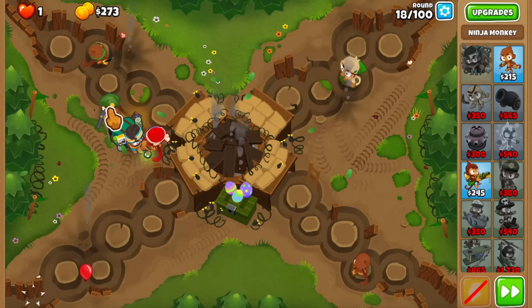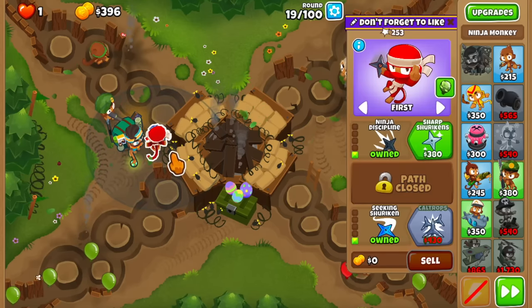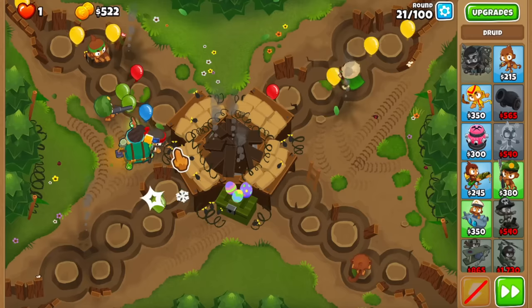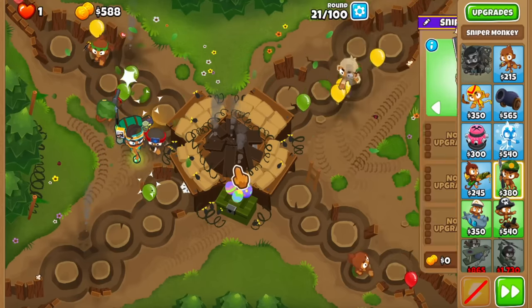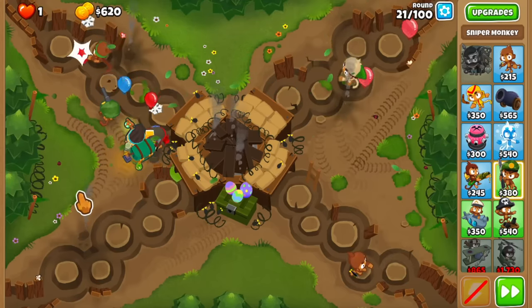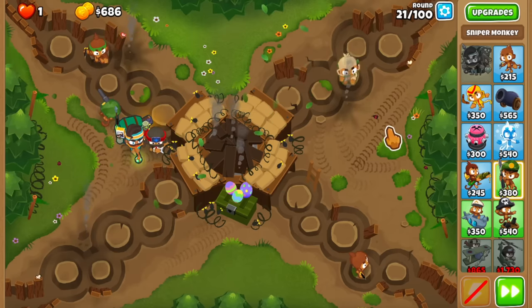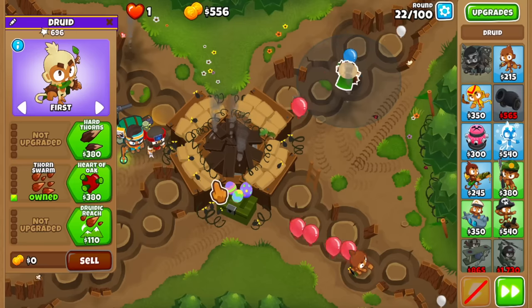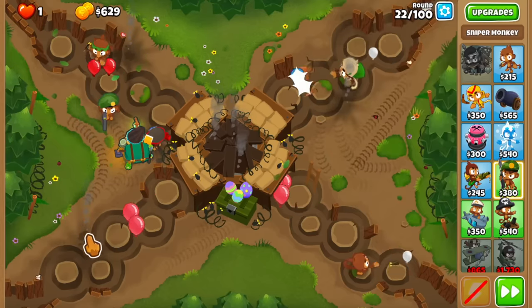But before we get to the middle path sniper — oh my god, these rounds are just ridiculously close. Is it gonna be like this the entire game? I hope not. Let's see how we do on round 21. Maybe switch the sniper to first. I switched it and I think we actually do have this round. The ninja is just carrying these early rounds.